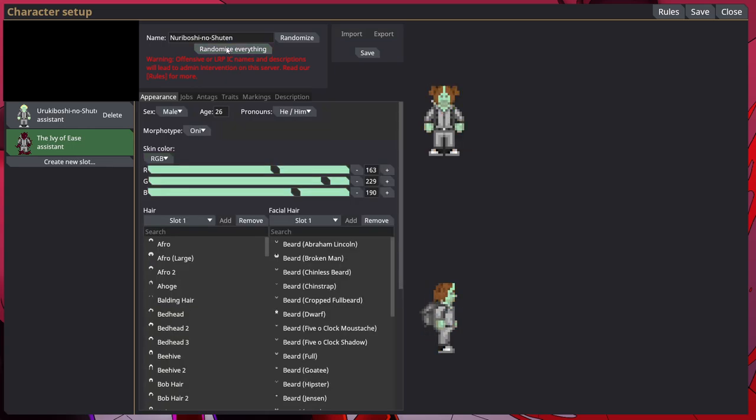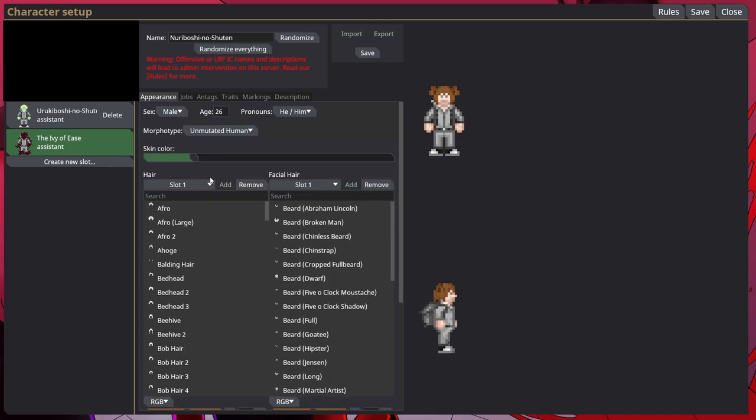I'll explain character creation in further detail later. I'd suggest sticking with an unmutated human because it's just the easiest. You can randomize everything and it'll give you a full randomization. I'll just make this an unmutated person for simplicity's sake.